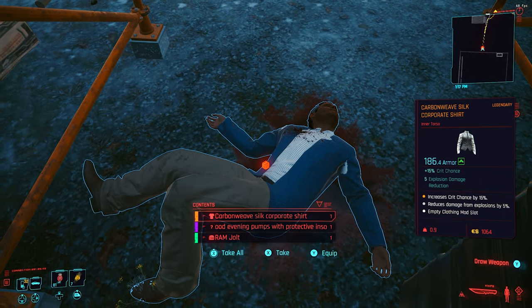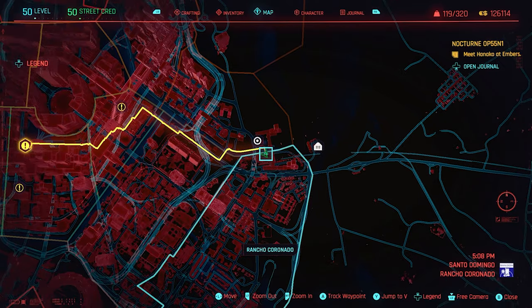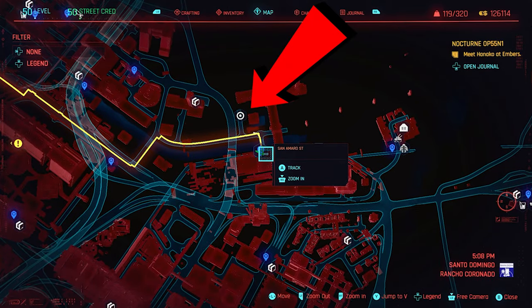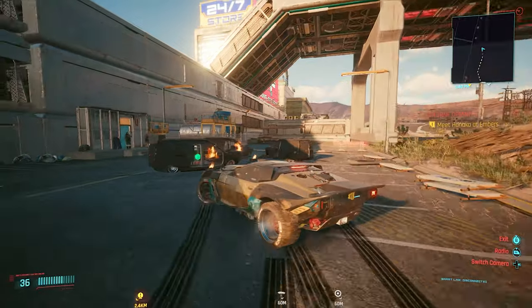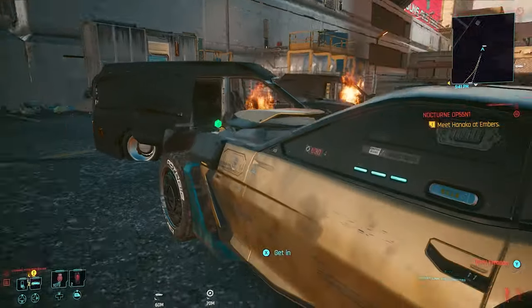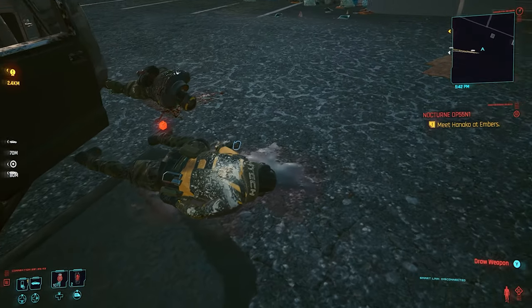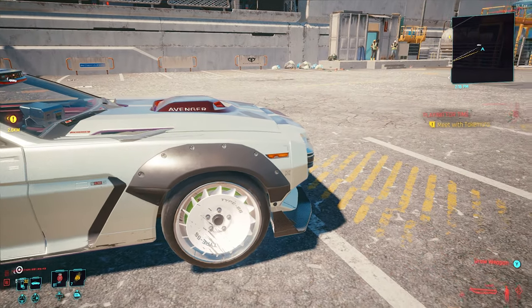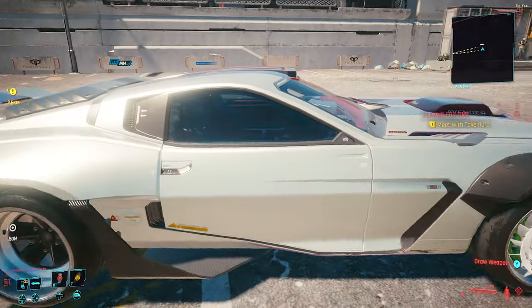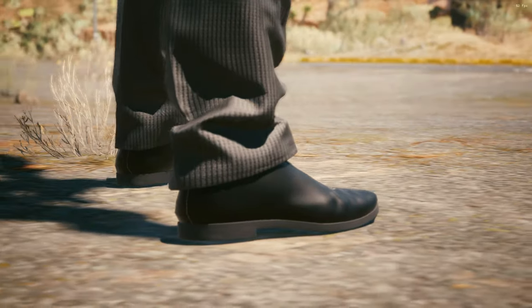Piece number five is in a car park. Head to Westbrook Charter Hill — the fast travel point for guidance is San Amaro Street. Follow the pinpoint location to a car park with some burnt-out cars. This item only spawns after a side quest called 'I Fought the Law' with River. If you arrive and it's empty, it just means you haven't done that side mission yet. Once you've completed 'I Fought the Law,' come back to this car park and the item will be there to finish off your set.